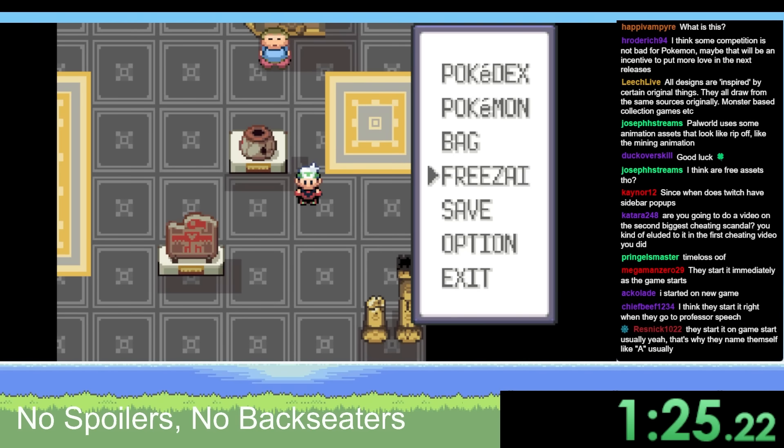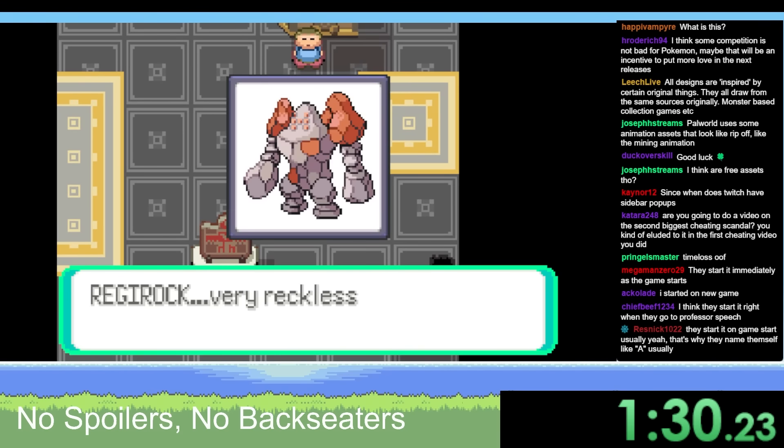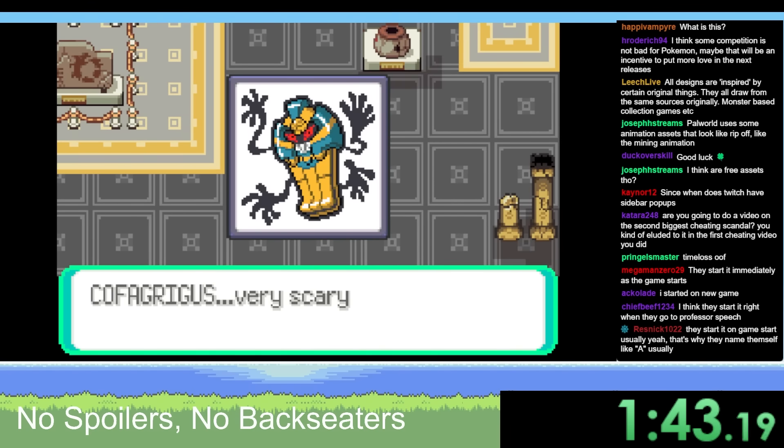Options - that's just text. Pokedex only. So that guy's a move tutor. Regirock is very reckless. I don't know what that means yet. Cofagrigus - very scary.